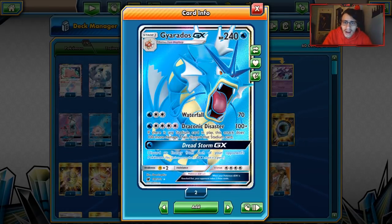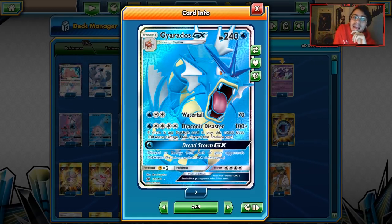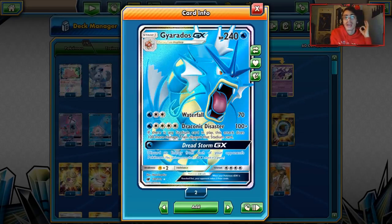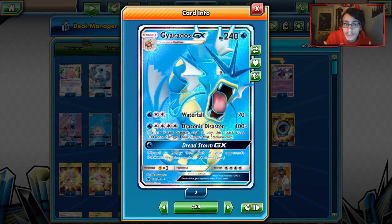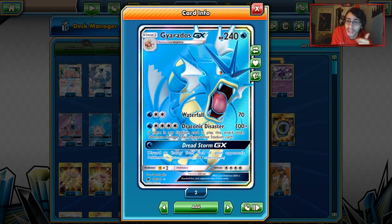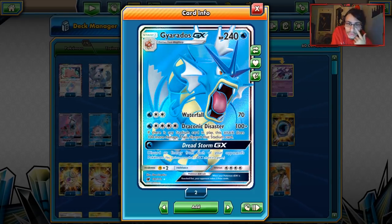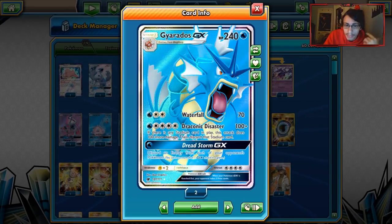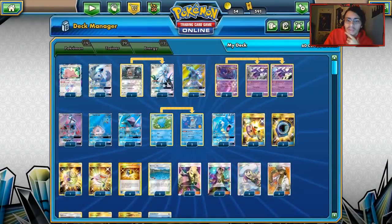And finally we have Gyarados GX — I'm sure the one you guys are hyped to see. Gyarados has 240 HP — a monster of a Pokémon — with the attack Draconic Disaster, which does 100 damage. If there's a Stadium card in play, it does 100 more, so you can do 200 damage. With a Choice Band that's 230, and add a Kukui on top of that, you do 250, which lets you one-shot those 250 HP Pokémon. Gyarados is also a lot harder for Blacephalon to deal with because it's got 240 HP. It also has Dreadstorm and Waterfall for early knockouts.